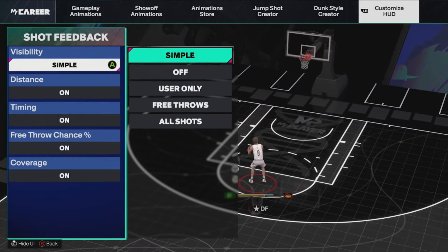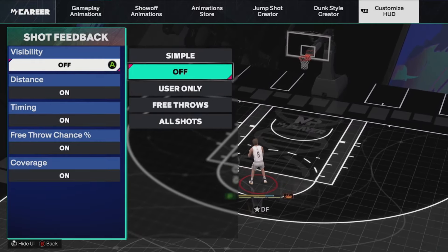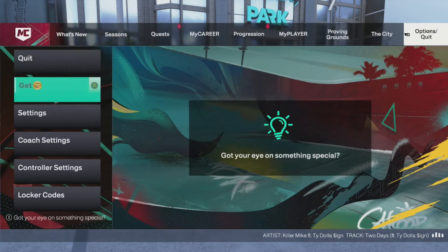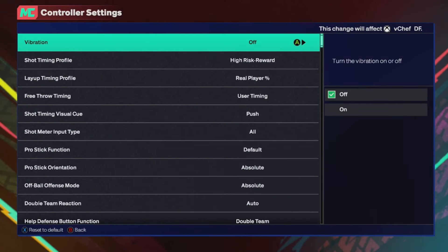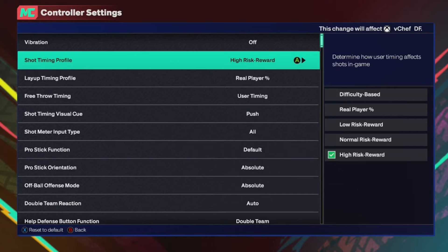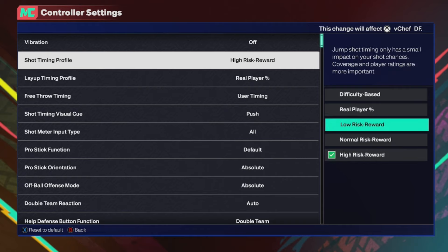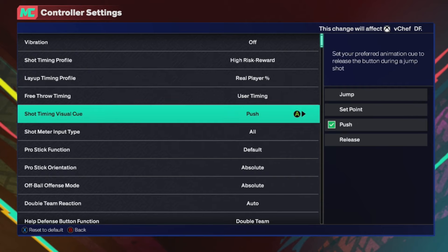If you really can't stand not seeing if you greened it or not, you can leave it on — it's not going to be the end of the world. I just turned this off recently and it helped a little bit. Next, make sure y'all have shot timing profile on high risk reward — that's the highest green window setting. On high risk reward, you're not going to make any of your whites, you have to green every shot, but it makes your green window so much larger. I promise y'all are going to be shooting terribly with low risk reward. Also set your shot visual cue to push.